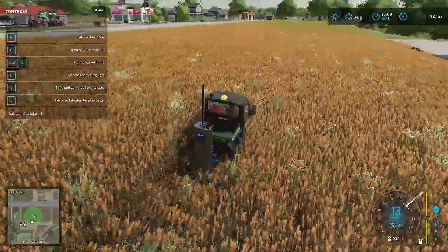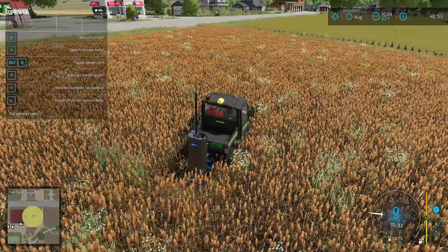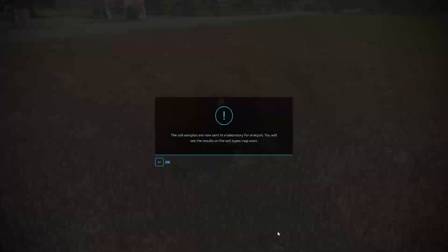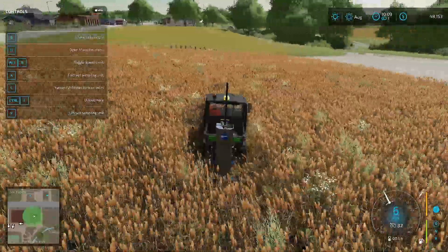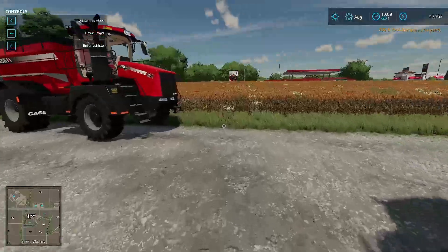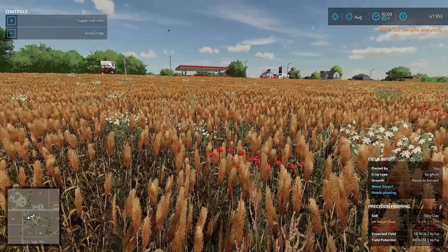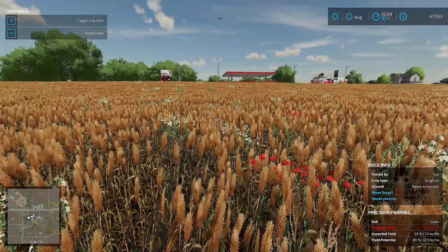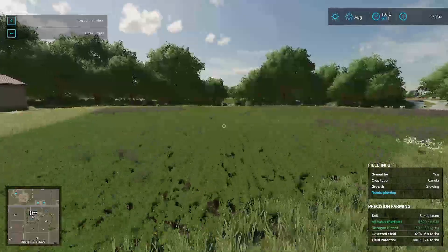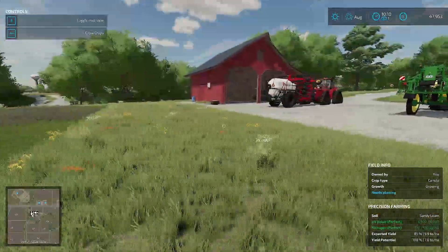The red on the map shows you what we've sampled already. We'll pull up — over a large field this would be a little tedious, but you do have the option to purchase soil data if you don't want to sample yourself. We sent that in and now we have full information about this field. Going through it — it's not good. The pH is terrible, the nitrogen is really bad, and the yield is really poor — even at 53%. Potential yield is 89%, so just really bad.